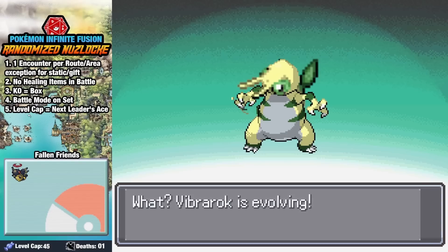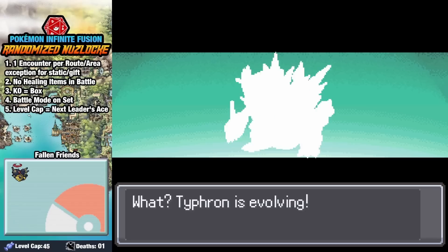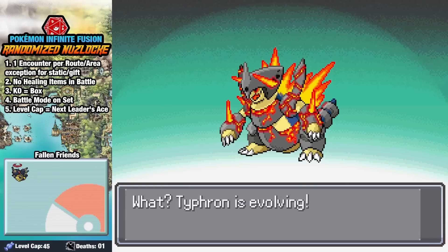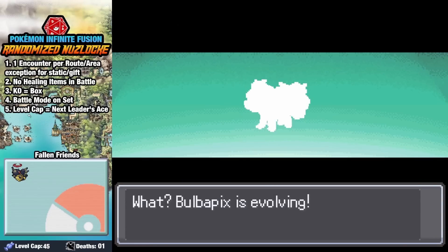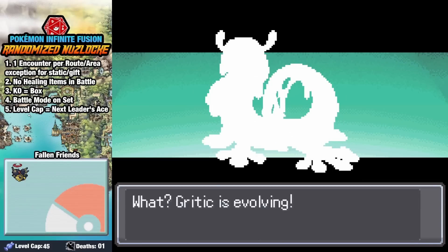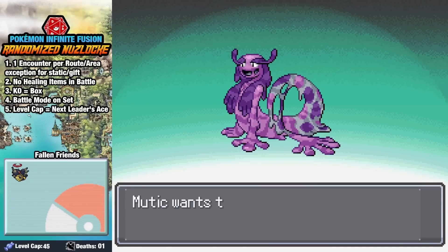While saving everybody in Silph Co., our little gator's head gets a little funny. Our starter also glows up to its awesome final form — just look at this chonky lad. We also take the Bulbapix we caught over on Route 13, evolving it all the way into this beautiful Venetales. Finally, we add our little blobfish to the party, and after it reaches its final stage, this is the most sensual muck I've ever seen.